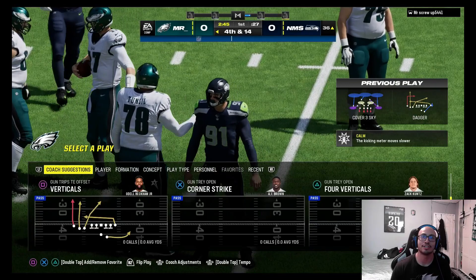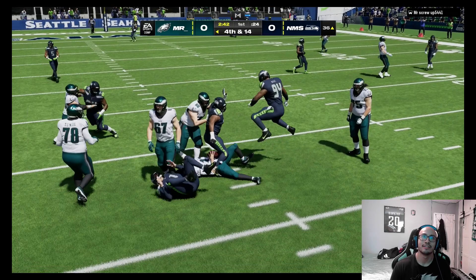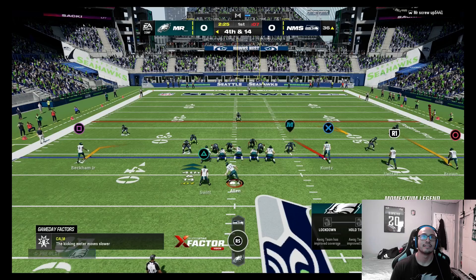We had Justin Jefferson open — I should have thrown it right away. But we don't quit here — it's fourth and long. Was that Trey Hendrickson? He might send a blitz here. Let's do this.